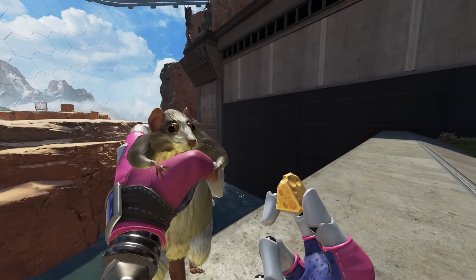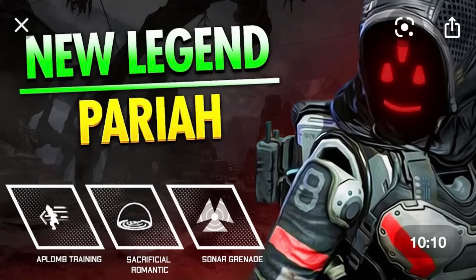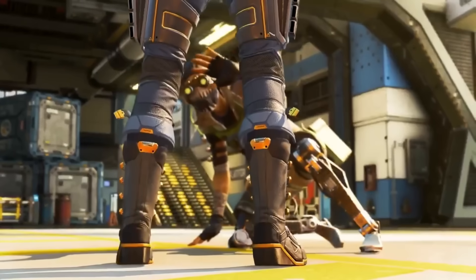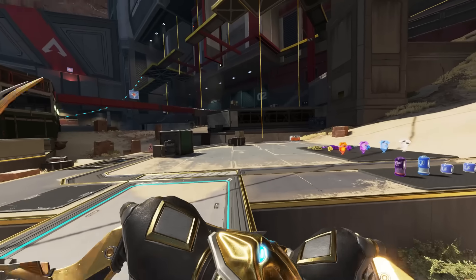Around the time that fan art was being drawn, a legend got leaked called Pariah. Little did we know, this legend would slowly be changed after getting leaked until they were turned into what we know as Seer. Pariah was developed into Seer, and this wasn't fully confirmed until Seer got his heirloom.